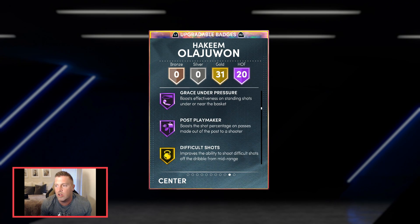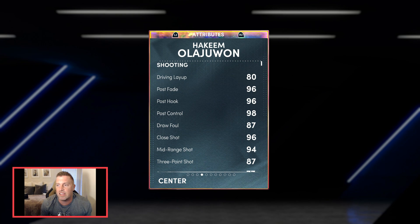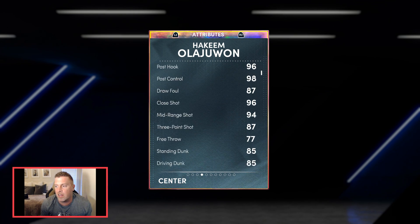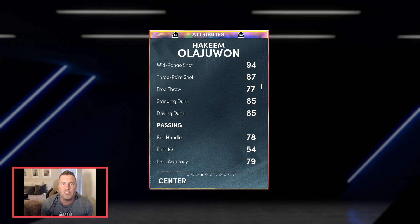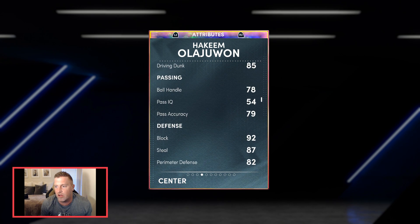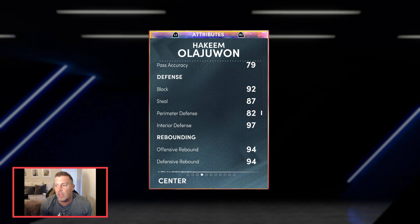Also post lockdown, Warren, back down, dream shake, set shooter, grace under pressure, and post playmaker. Looking at the stats: 80 driving layup — kind of low, 96 post fade, 94 mid-range, 87 three-pointer. My coach provides plus six so I didn't touch that. 85 driving dunk, 92 block, 87 steal, 82 perimeter defense.